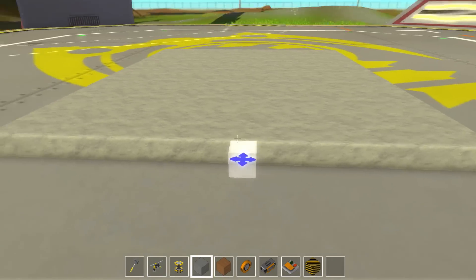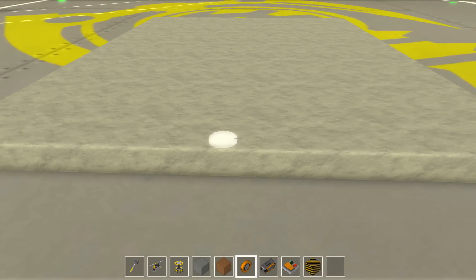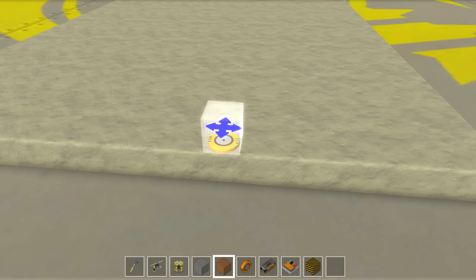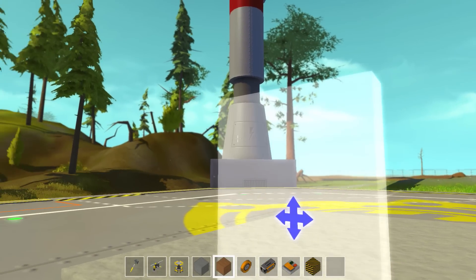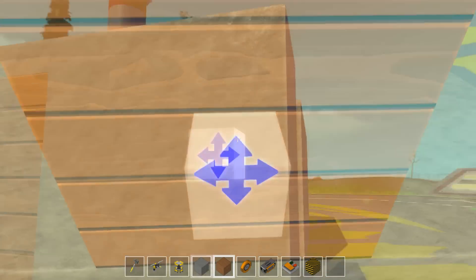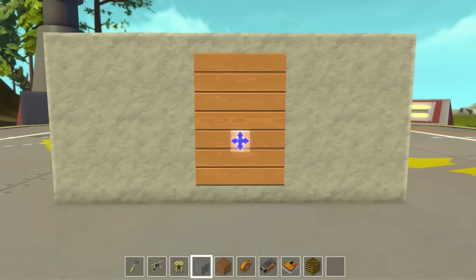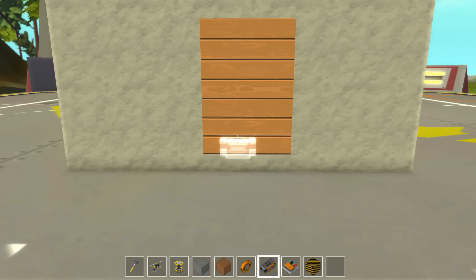Now we want to have a door that's going to be the entrance, so let's build a door quickly. You're going to have a hinge, also called a bearing in this game, and let's build the door high enough and make it that wide. Now we have a very basic house. We need this block, also known as a controller.